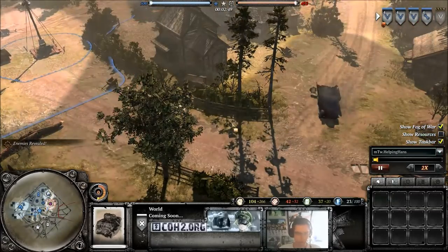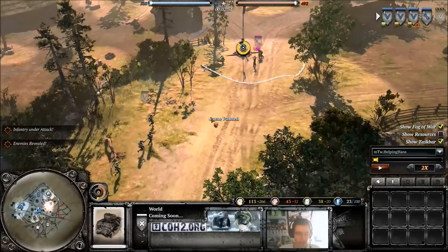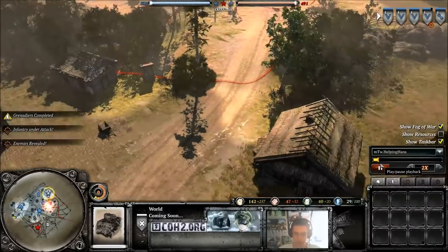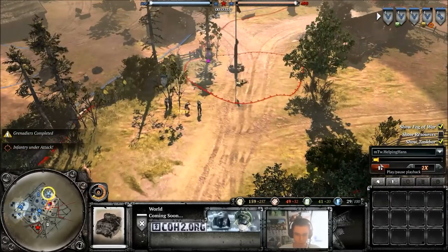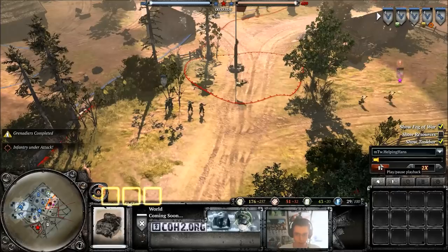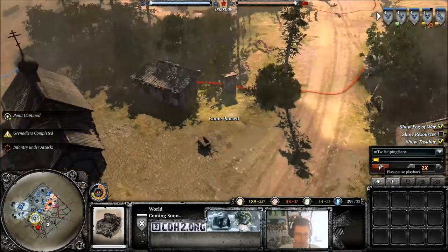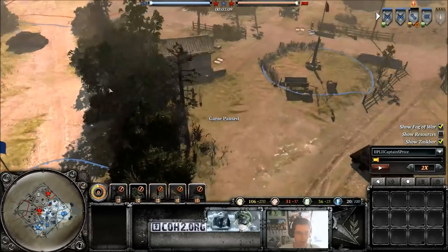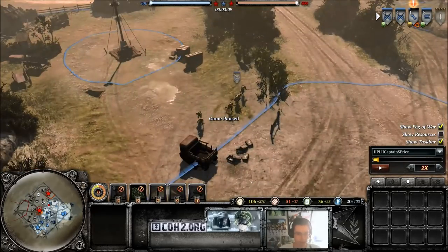The fog of war is on. I saw this sector flashing red, so we're now going up to engage. Easy counter here. I know that I've killed his first engineer squad, and he's probably only got one. If we go back to his perspective, we can see yes — he's only got one engineer.